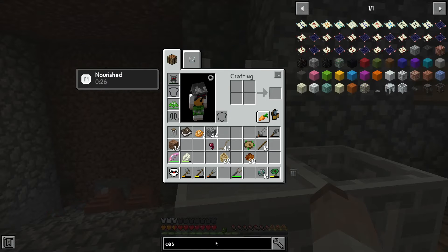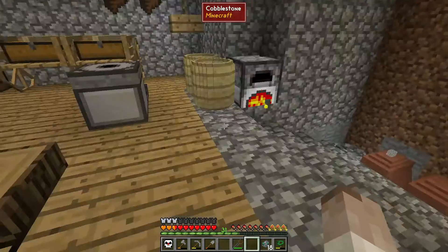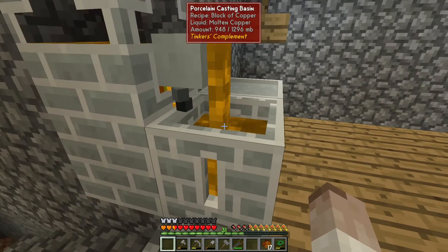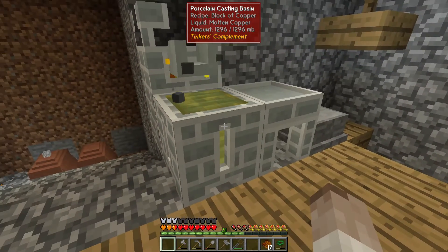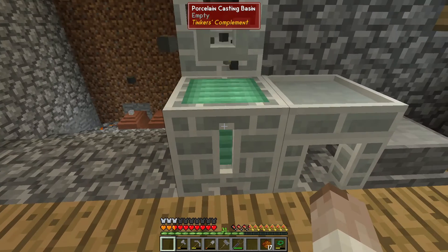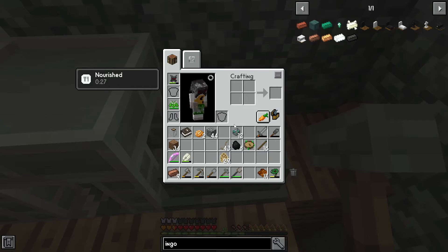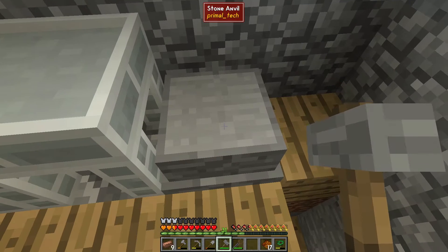I'll make a porcelain faucet really quickly and come back when everything is dealt with. Our copper is finished smelting. I realized I didn't need the ingot cast because I can't make ingots yet — I need to make blocks. That should be nine ingots worth of copper once this cools off. We'll bring it over to our stone anvil and smash it out into ingots by right-clicking.